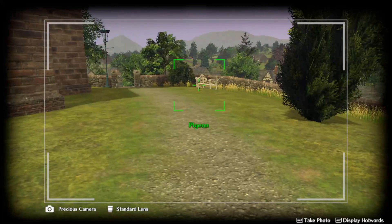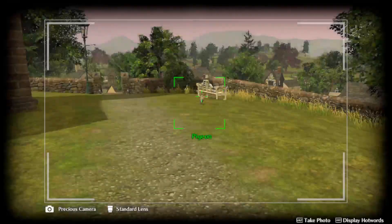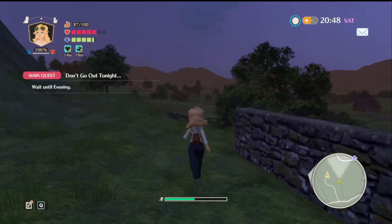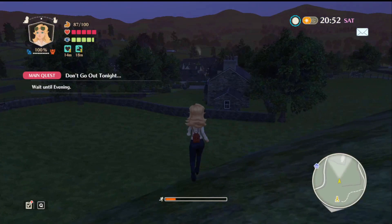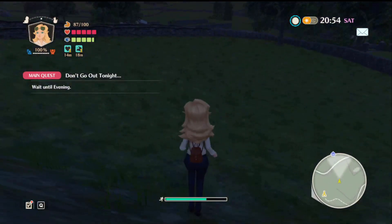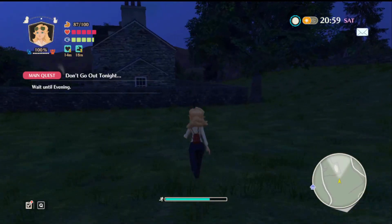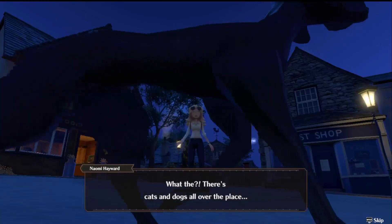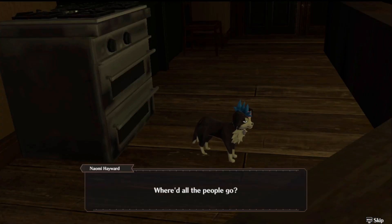Gameplay centers around fetch quests and investigations. Sometimes someone will ask you for materials, like harvestable plants or animal parts, and sometimes you'll get requests to take pictures of particular people or places. The world is massive, but there is a fast travel system you can unlock by visiting shrines and making an offering. Though I haven't ridden any critters myself, I've seen pictures of Naomi doing so, but mostly I've been getting around on my own four paws. Mixed in with this is the mystery of what's going on with these people turning into animals and the secrets of Rainy Woods that Naomi's employer is, for some reason, desperate to uncover.